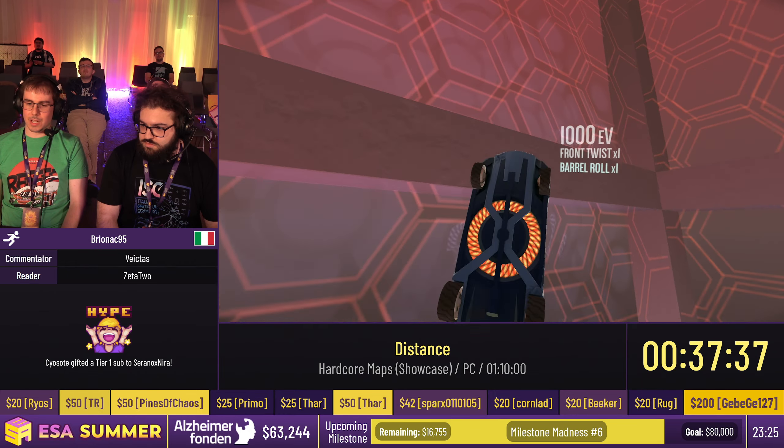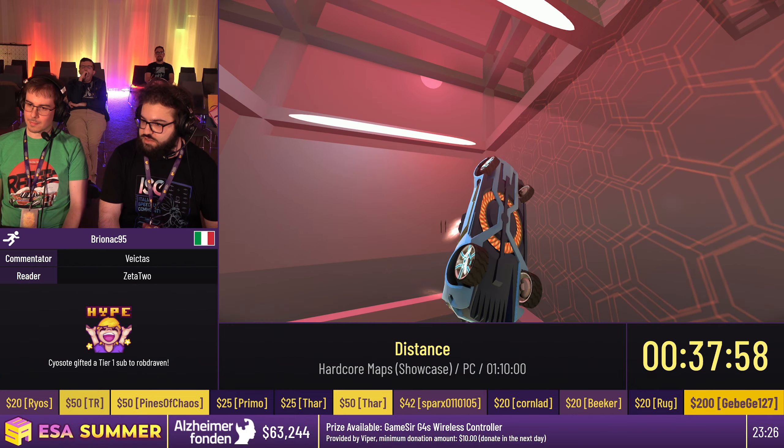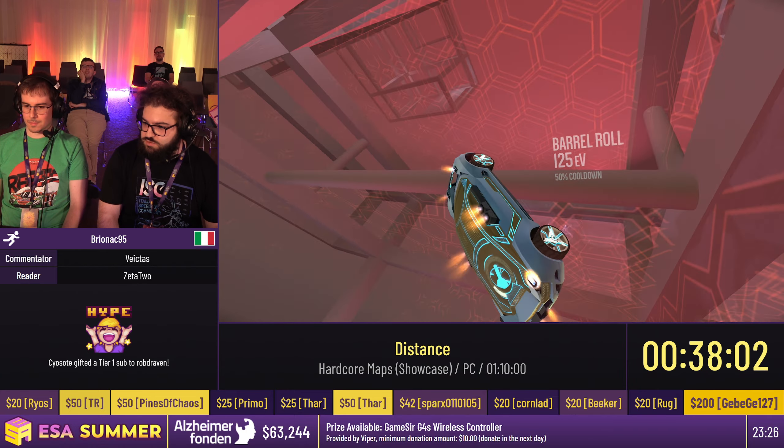We mostly want to do front twists as tricks because if we do two of them we can replenish 100% of the boost reserve — so that's a trick you see a lot in this map. Especially during these parts, because you have less space to move, the platforms become more distant because of how cluttered the level becomes. So it's important to land strong tricks to assure we can get to the next section. We're almost at the end of lap 3 but we need to be careful.